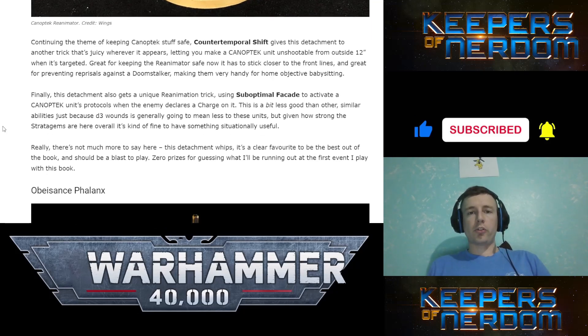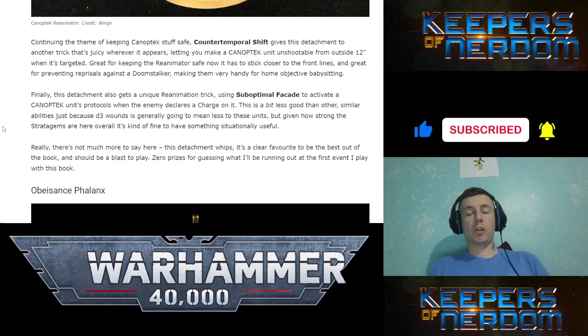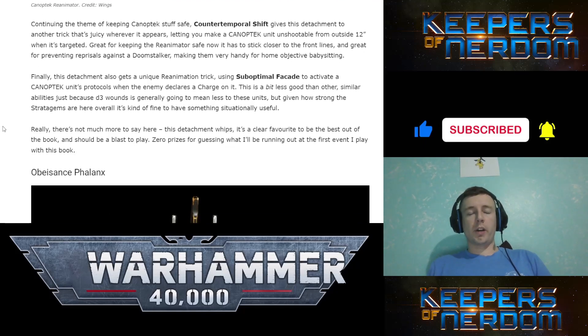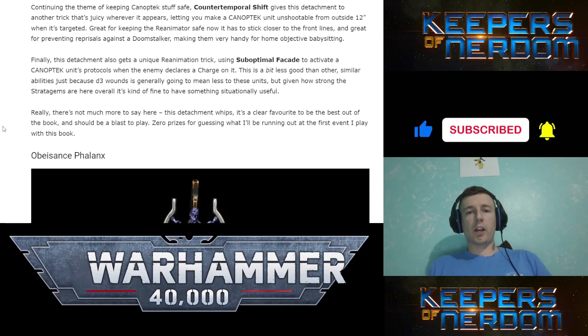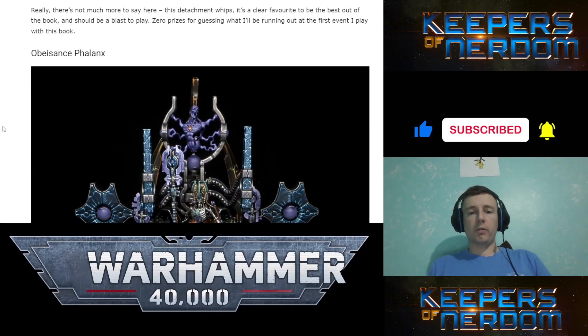Counter Temporal Shift gives the detachment another trick — it lets you make a Canoptic unit unshootable from outside 12 inches when it's targeted. The Reanimator can be safe from this, especially when it's got to be within 3 inches anyway. Reanimation Trick: Suboptimal Facade activates a Canoptic unit's protocols when the enemy declares a charge on it — meh, that's whatever. But man, they're silly.